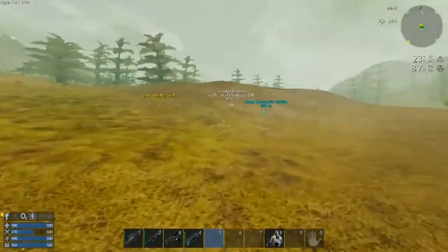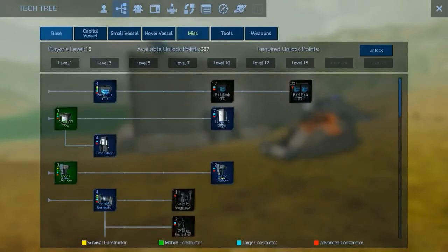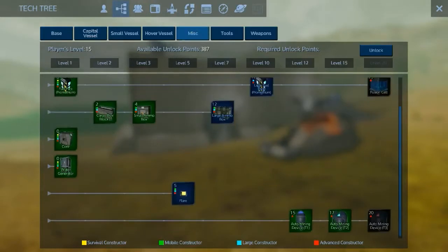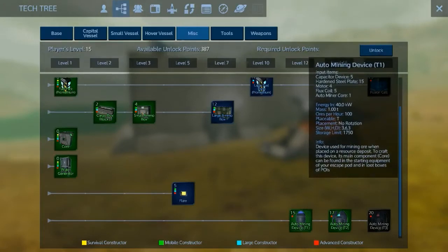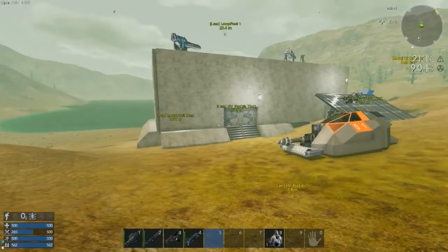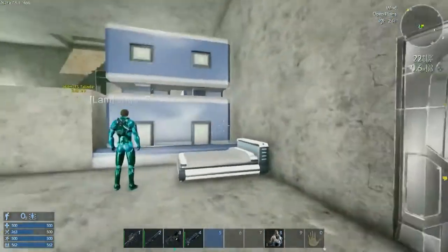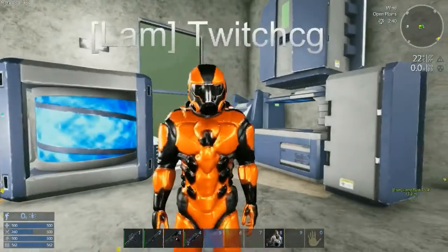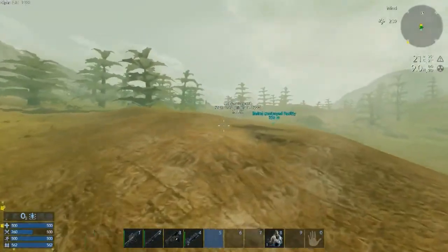One last thing — I made an auto miner, which is a level 12 item. You basically place it on an ore deposit and it starts mining for you once you feed it fuel. Got some prometheum ingots from that. It's now over the copper deposit right over there, still running.